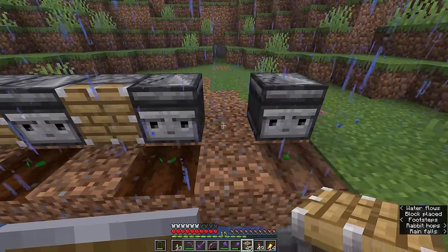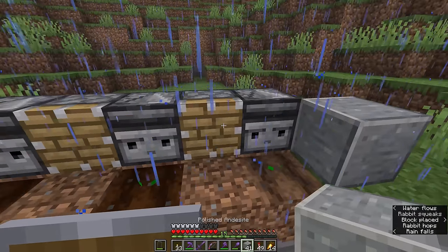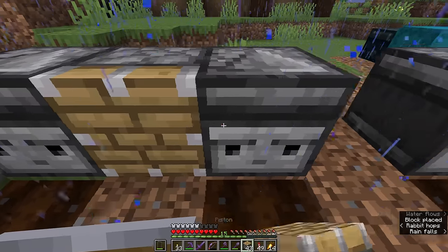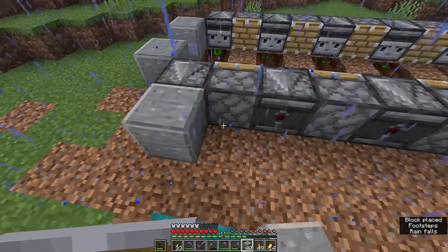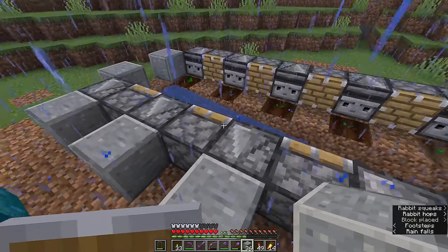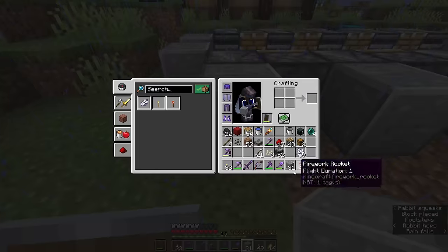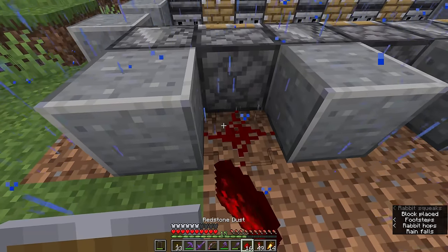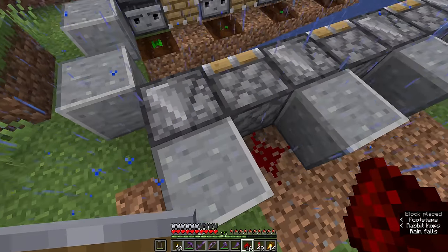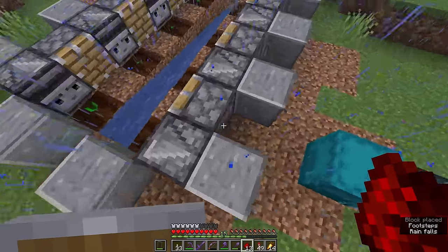In between each of these observers we're going to place a piston. At the end down here we'll place two more solid blocks, then switch back to pistons between the observers as well. Behind each of the observers we're going to place a solid block to transmit the redstone pulse whenever the observer detects any change in the stalk in front of it. And between each of those, we're going to place a piece of redstone dust to transmit the power from that observer to the piston. We'll do that all the way along the row and along the other side.